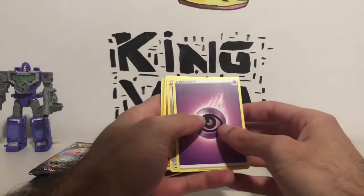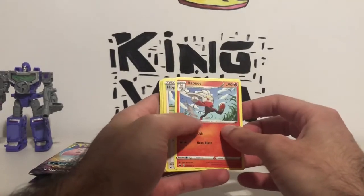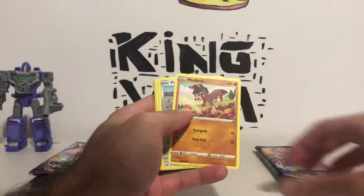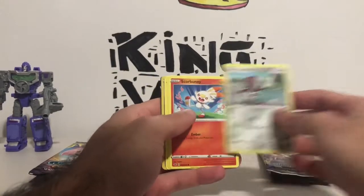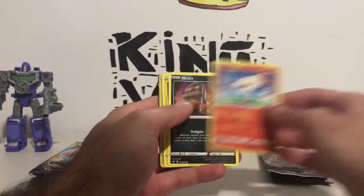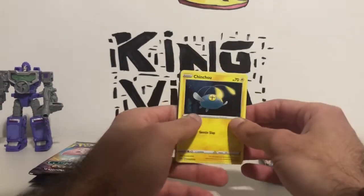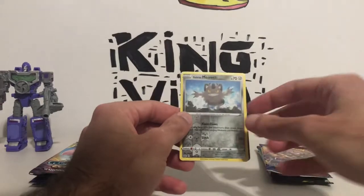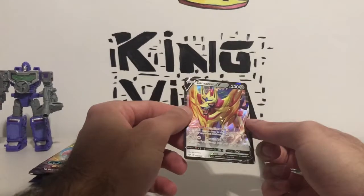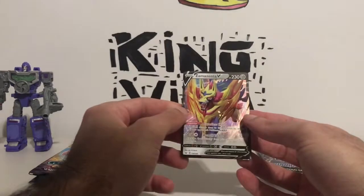So what does this have? Energy, Galarian Stunfisk, Raboot, Hop, Mudbray — I have so many of these, it's not even funny — Pawnyard, Scorbunny, Nickit — ooh, I haven't found a Nickit yet, at least not that I remember — Cinccino, Galarian Meowth. And the big reveal is a... Zamazenta V! Ooh, wow, that's so cool. I'm sleeving that up right now. I didn't think I was going to get that at first.